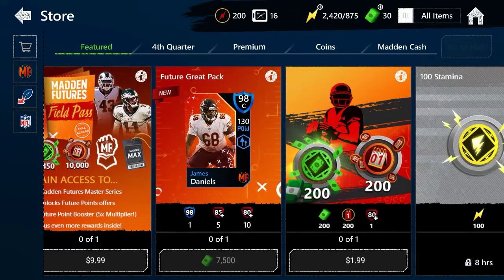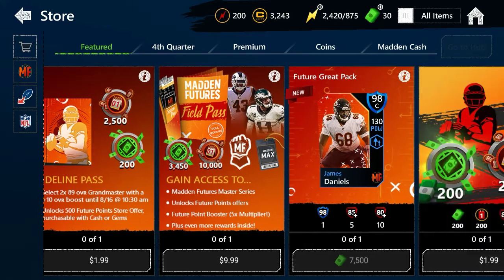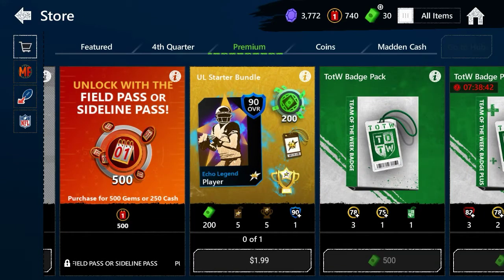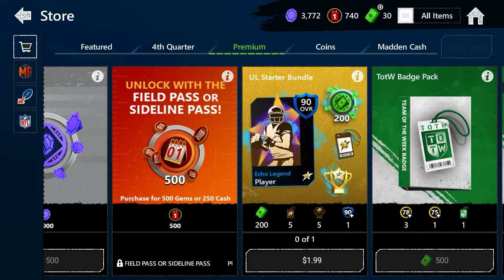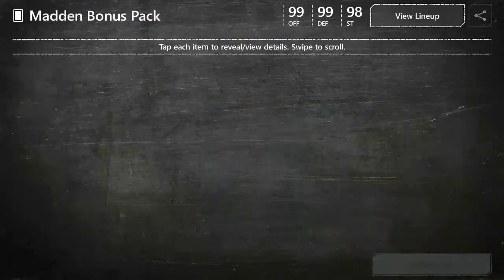Scrolling over, there's another option for two dollars — but keep in mind that one only gets you 289 overalls, 200 Madden cash, and 2,500 points. I recommend the two-dollar pack over this other option. If you do buy the field pass for $10, you also unlock an additional 500 of these points — so if you paid, you might as well go ahead and claim those too.